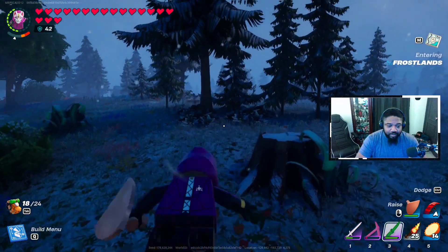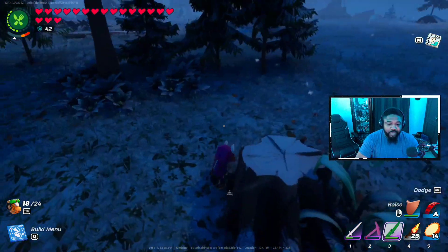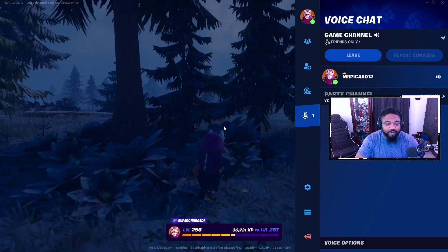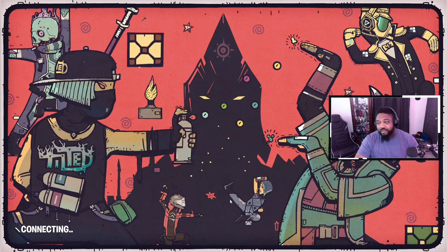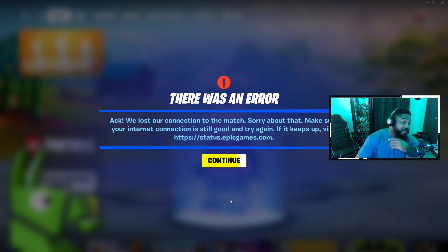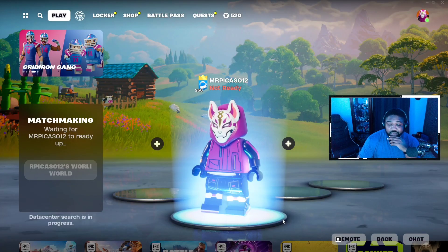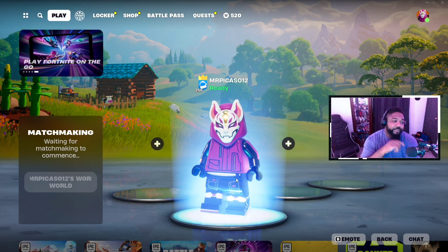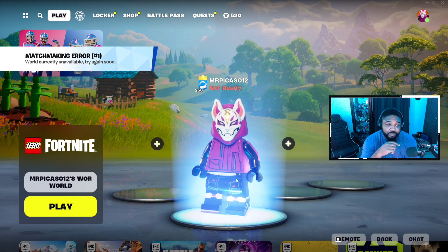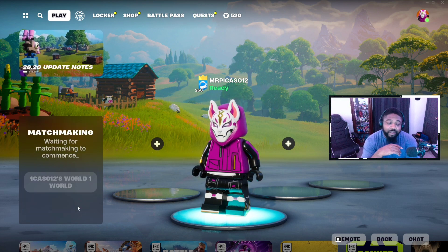Can't pull out my glider. I'm completely frozen — still hearing sounds from the rock it threw at me. We lost connection to the match. My internet connection is great, so it's definitely not on my end — Epic Games, this happens way too often. Then a matchmaking error comes up. Let's try again; I've had this before and it usually works after a while.